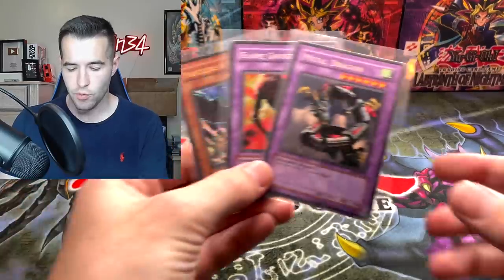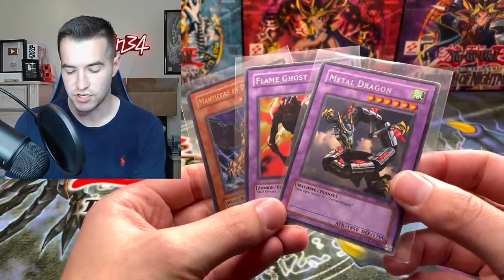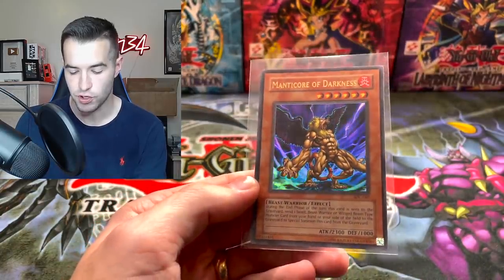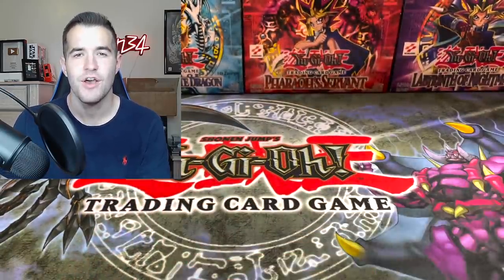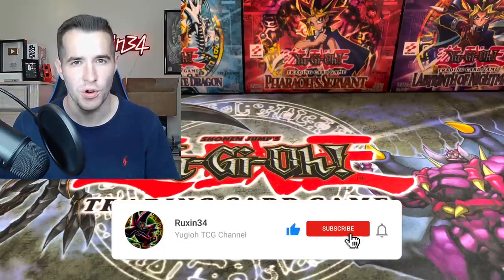What's up guys, we're back with another epic video. Today we're battling the 2010 and the 2009 tin — opening two more tins, one I've never opened on the channel: the Black Wing Dragon tin. We also have a quick giveaway. I will be giving away three cards: two original print rares from Legend of Blue Eyes, and a Manticore of Darkness from Invasion of Chaos. All you have to do is like this video, be subscribed, and let me know which tin is going to win.